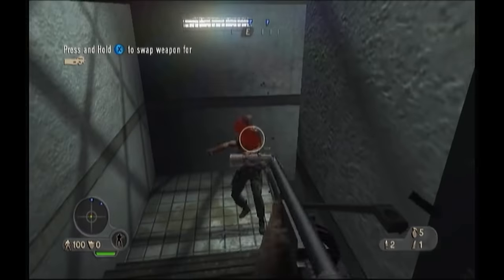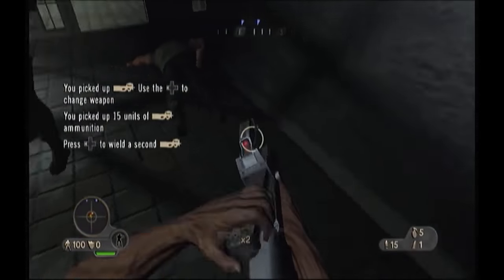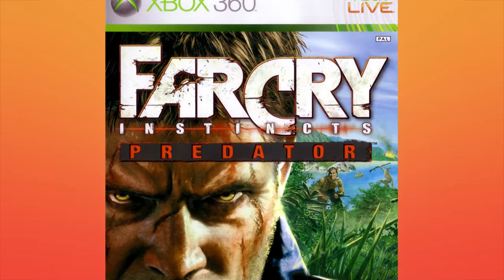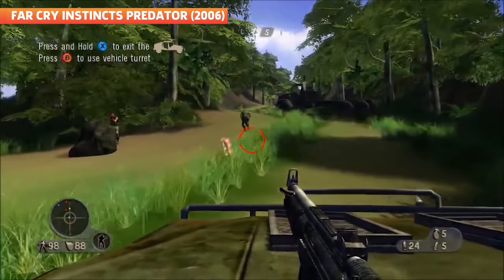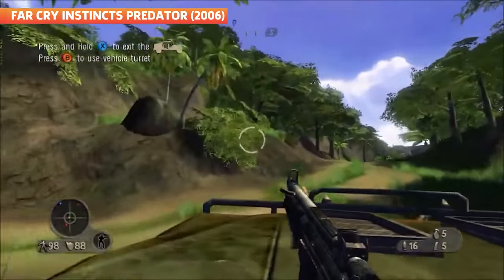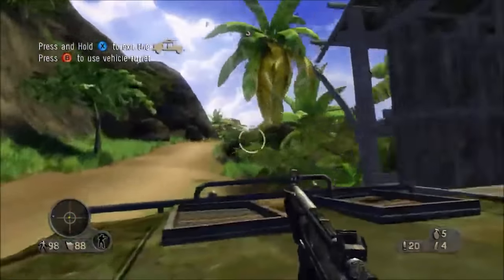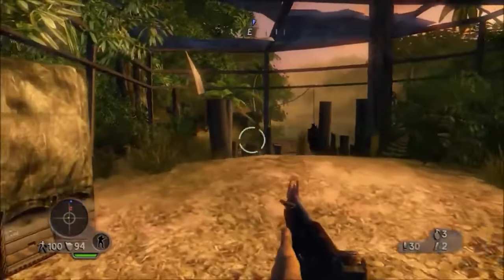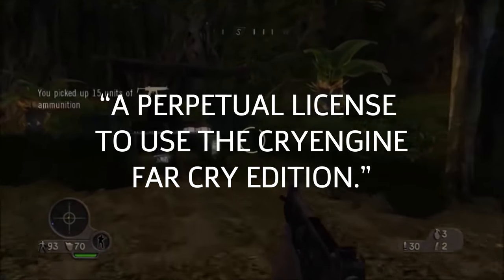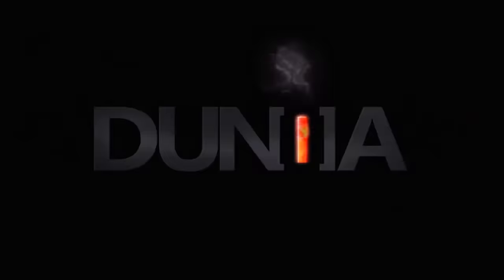Instincts wasn't backwards compatible on the Xbox 360, so if you had one of Microsoft's shiny new consoles and wanted to play, you had to grab Far Cry Instincts Predator. Predator packaged Instincts and Evolution together for the new console, but it received some flack because the graphics weren't quite up to par with other 360 games at the time. The same week Ubisoft launched Evolution and Predator, it announced it had secured all rights to the Far Cry series, bagging both the intellectual property and a perpetual license to use the CryEngine Far Cry Edition. That engine would eventually be tweaked and adapted by Ubisoft into its own engine — Dunia.